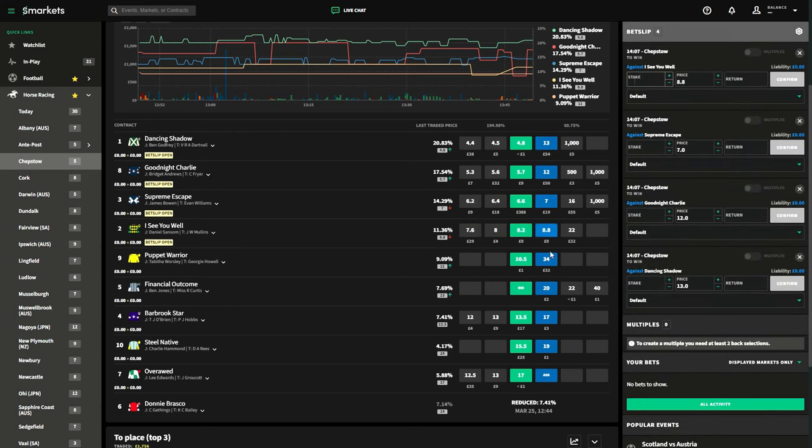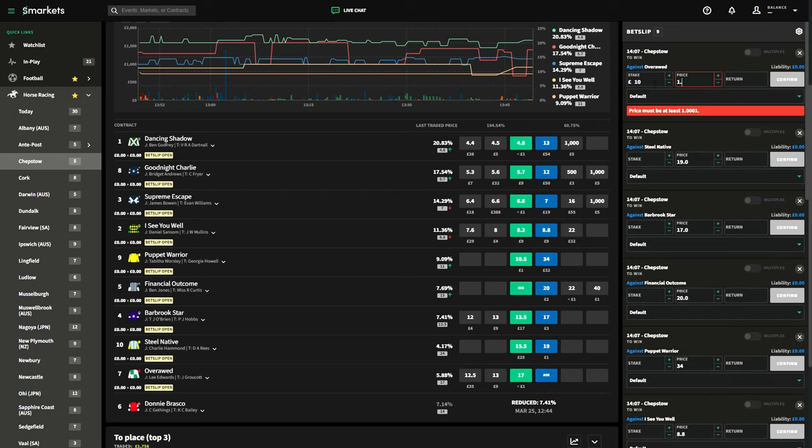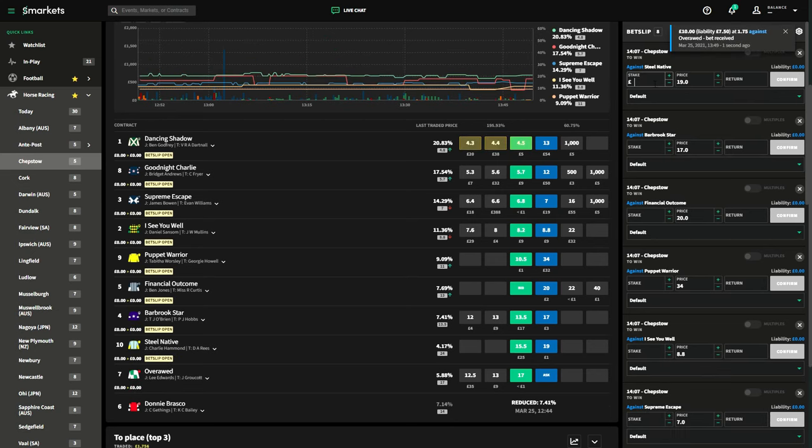I'll select all the lay boxes on each and every horse in the race and go over to the cog in the corner, make sure timing forced is on, and place my stake — in this case £10 at 1.75. I'll change the box underneath to keep in play. This is important, as we want the trades to remain in play — if you don't do this, when the event goes into play it will cancel all your trades and you'll have to replace them.